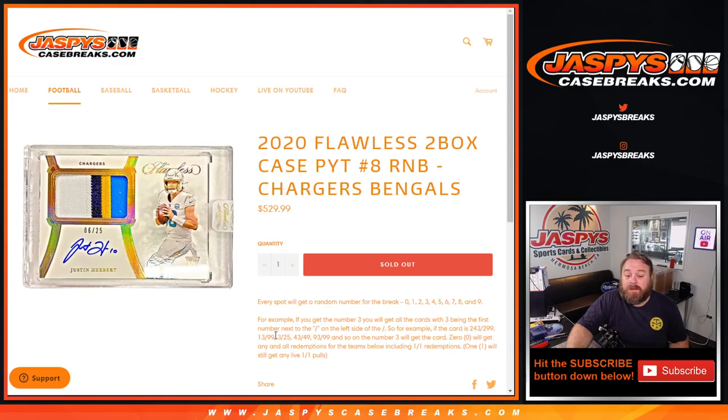So for example, if the card is 243 out of 299, 13 out of 99, 3 out of 25, 43 out of 49, 93 out of 99, and so on — the number three will get that card.